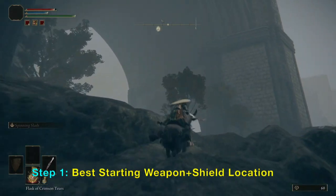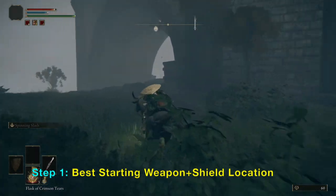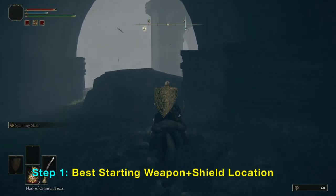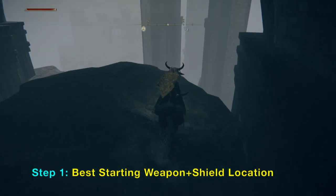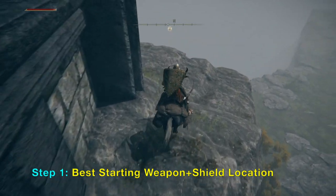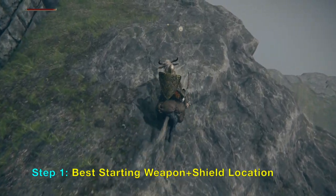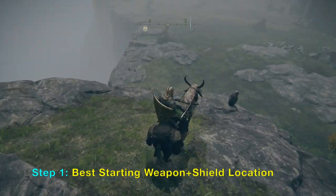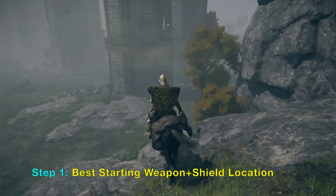If you have no skills or you're just starting out and don't know how to dodge or fight, you can just press the L1 button to hold your shield and then bash enemies with the R1 or R2 button. In order to succeed that way, you need a good weapon and a good shield.